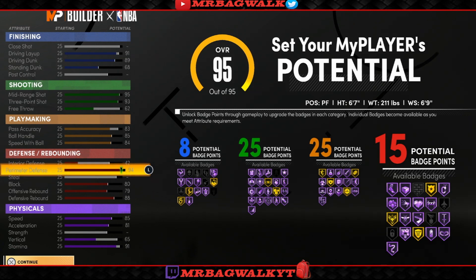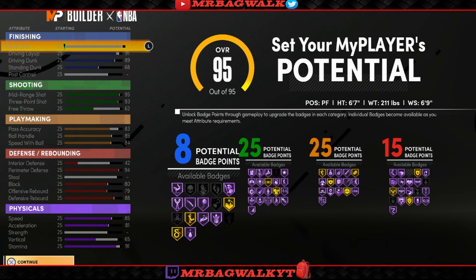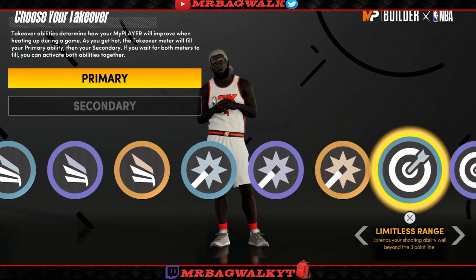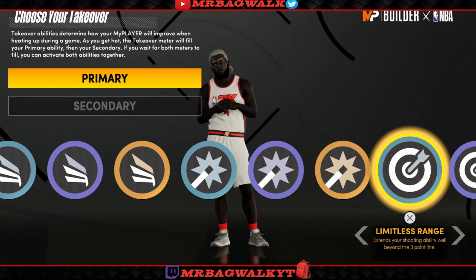If you play with randoms or without communication, it's important to have perimeter defense so you can get Pick Dodger and run through screens. If you're playing with a team you don't really need perimeter defense because you'll switch regardless. With my guard version of this build — which I'll do a video on later — I actually maxed out the steel and put no perimeter defense, and I'll explain why in that video. You'll end up with 8, 25, 25, and 15 — 6'7", 211 weight, 6'9" wingspan.